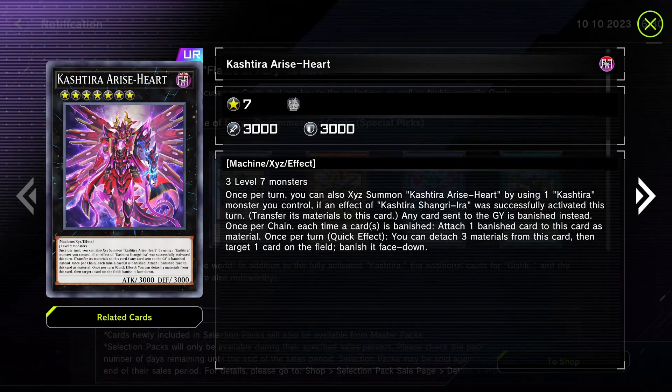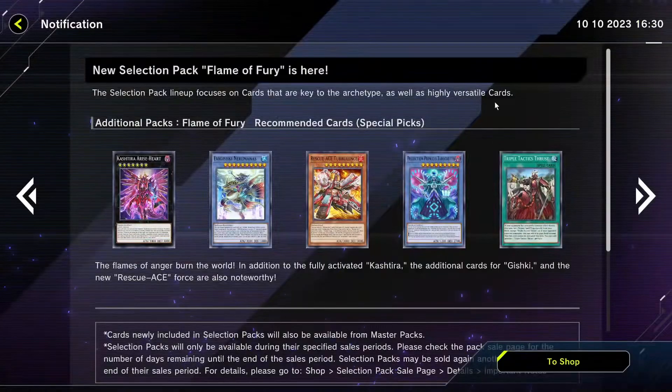The main reason I say that is because you can summon it using one Kashira monster on the field. It's a Macro Cosmos, which means any card sent to the graveyard is banished. You can attach banished cards to it as material, and with a quick effect you can detach three materials — which seems like a lot, but once per chain you can attach a banished card to it, so it'll have a lot of materials.